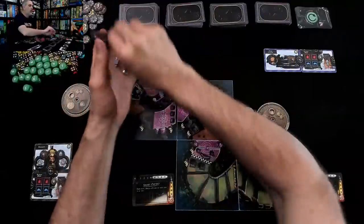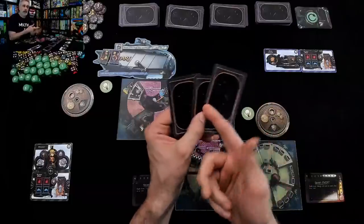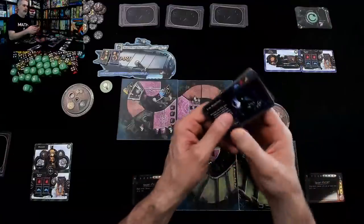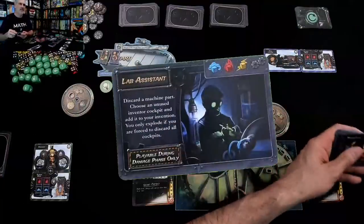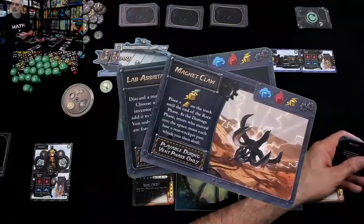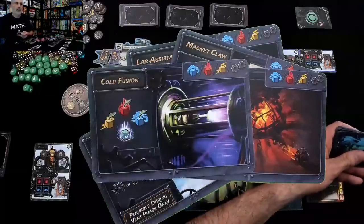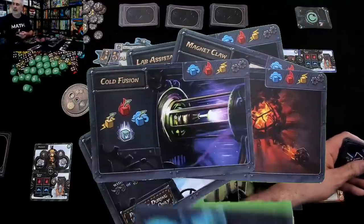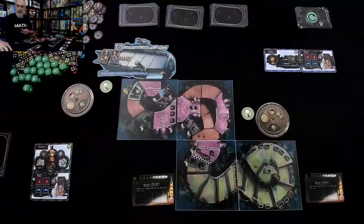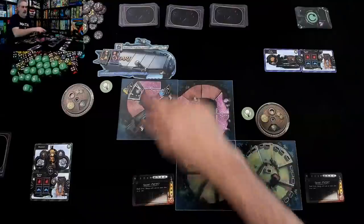In the regular game everybody draws from each of the four decks a starting hand of cards, picks one, hands the rest to their opponents. Since we're playing the early variant we leave the boost cards out. The boost cards are the 'dirty tricks' cards — a lot of them involve magnetic claws, ways to mess with opponents and slow them down or speed yourself up, though a bunch of them help you survive particularly inopportune moments. There's a ton of them with a lot of variety.